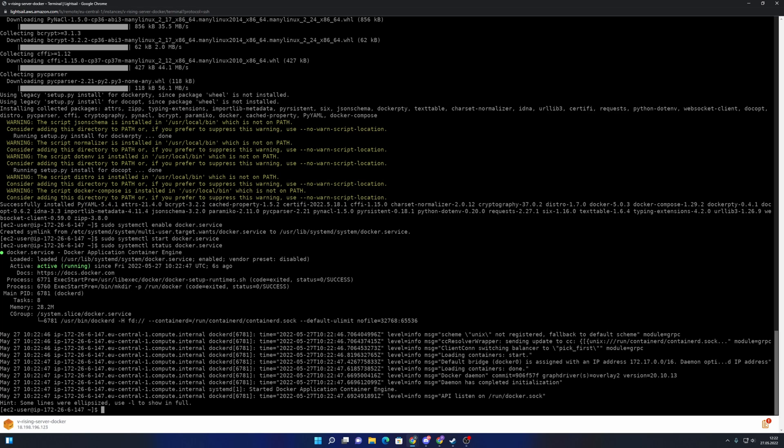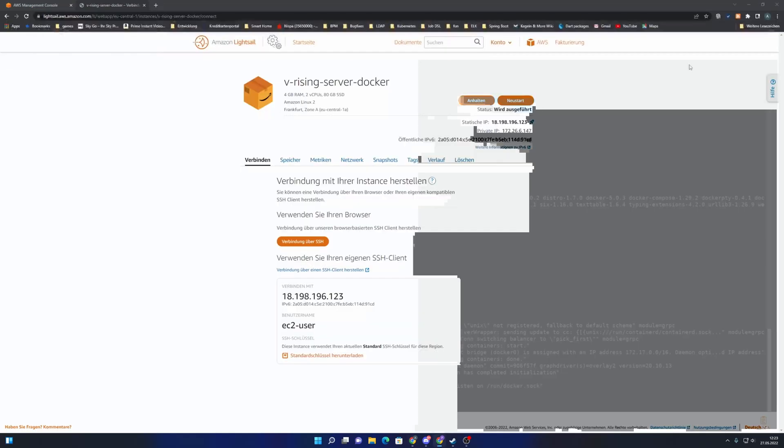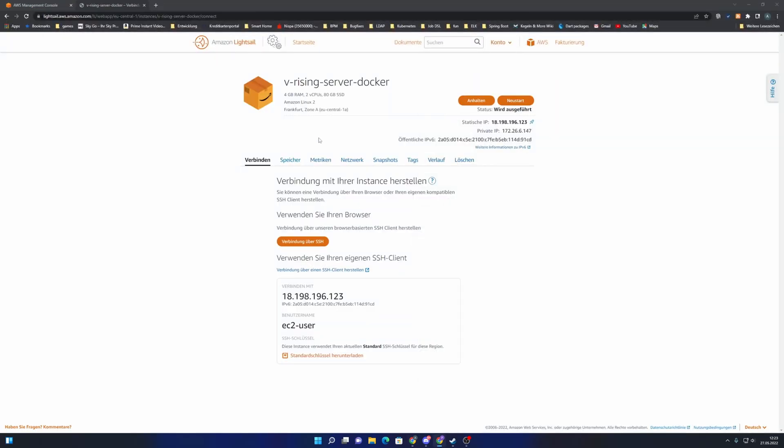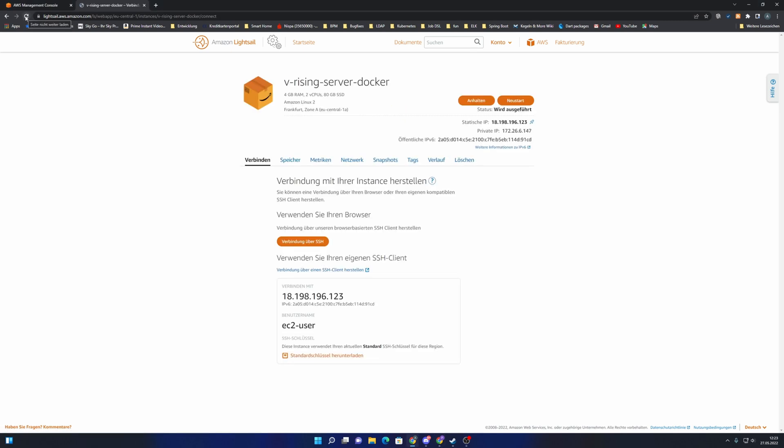To verify Docker comes back up after a restart, I reboot the machine — and the connection is lost. This will take a few seconds until the machine is up and ready again, so I'll wait a little bit.